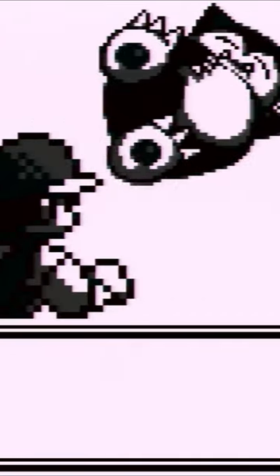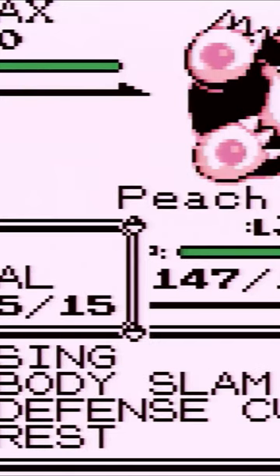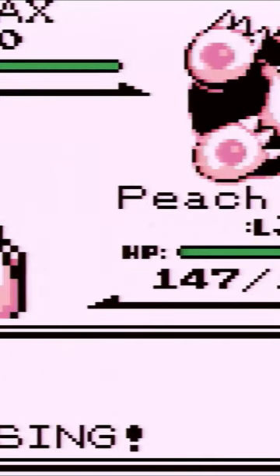Snorlax woke up, attacking in a grumpy rage. Now you have two opportunities to catch a Snorlax, so I just like to catch this one right here. Snorlax is level 30, so this will be a really solid team member. However, we already have a normal type, so we're just going to try to see if we can sing this thing — which we actually do.